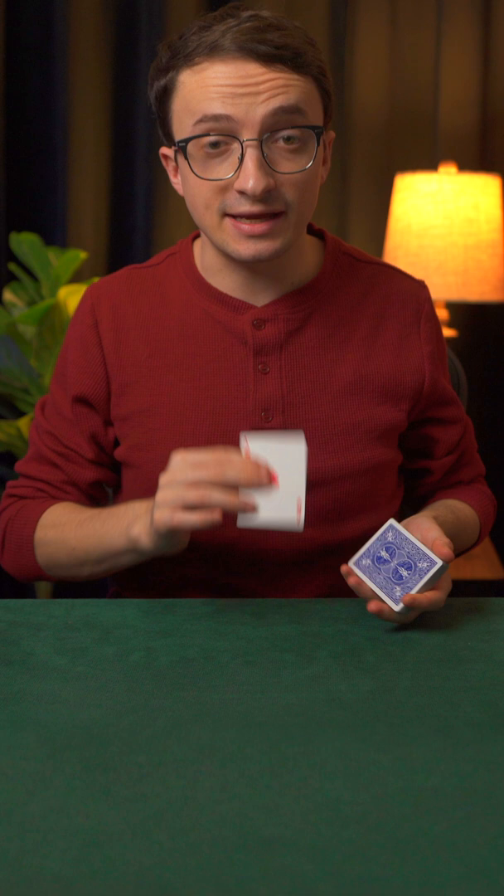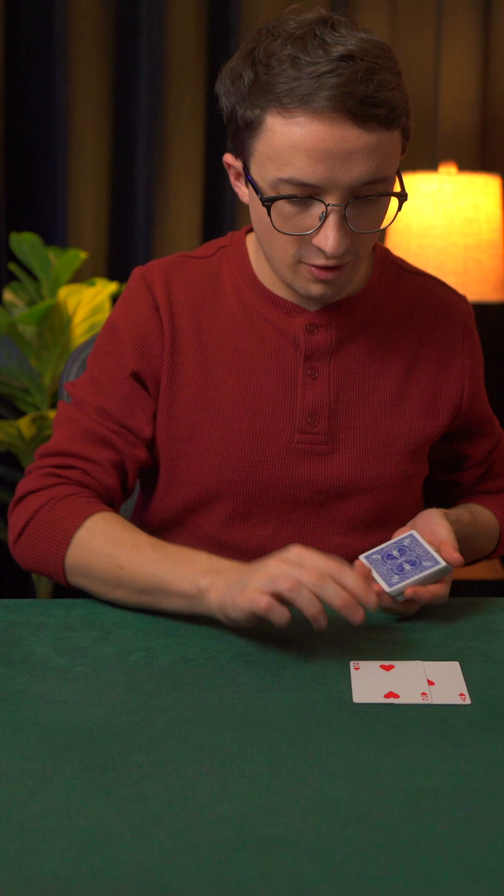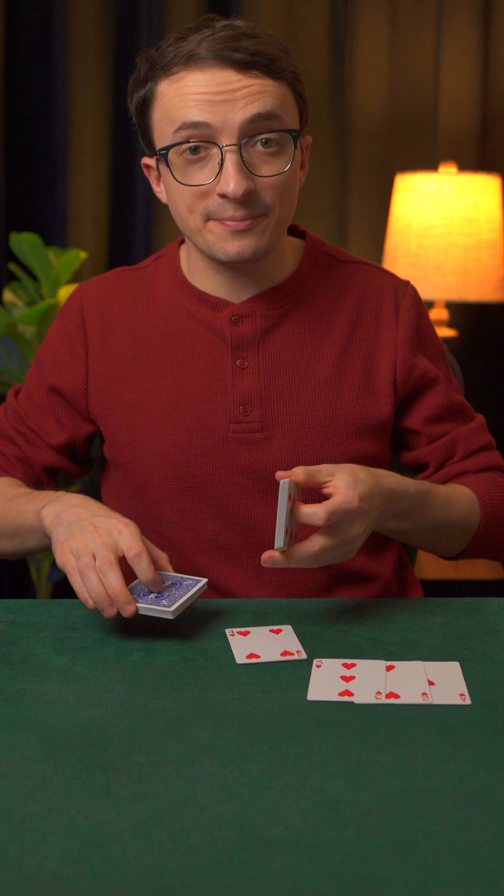Today, I'm going to show you how card cheats can control cards, starting with the Ace of Hearts. Next up will be the Two of Hearts. Watch the Three of Hearts spin out of the middle of the deck. I'll make the Four flip out of the middle, like so.